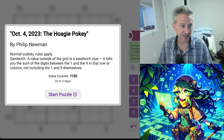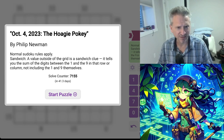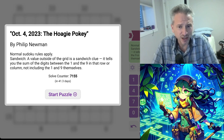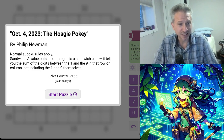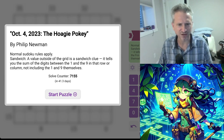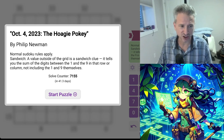The Hoagie Pokey is kind of a sandwich, so we have sandwich rules. A value outside the grid is a sandwich clue — it tells you the sum of the digits between the one and the nine in that row or column, not including the one and nine themselves. That sounds kind of straightforward. Two hat, 20 minutes — let's go.